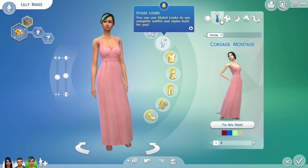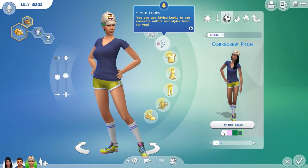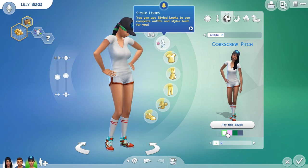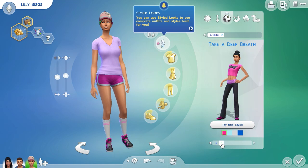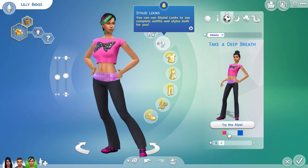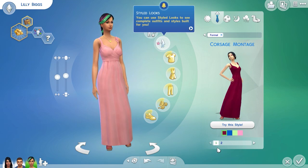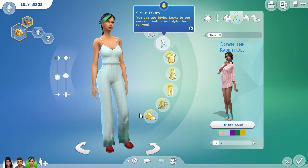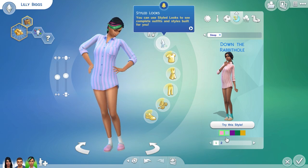Let's do a formal — that suits her I think. For athletic, I think that one. Oh we've got two different styles — what's this one like? That was pretty cool. Let's pick that one. Oh I didn't see the other formal thing — that first one was pretty good. I should do this for my guy as well and change some of his styles. What's this — sleep?